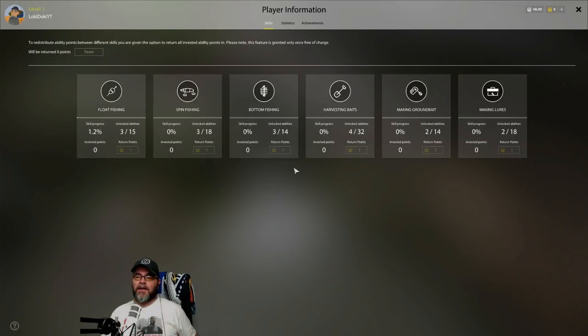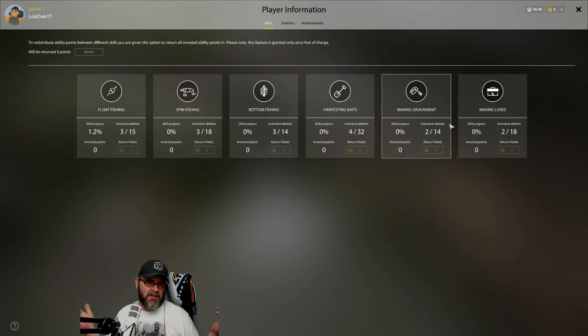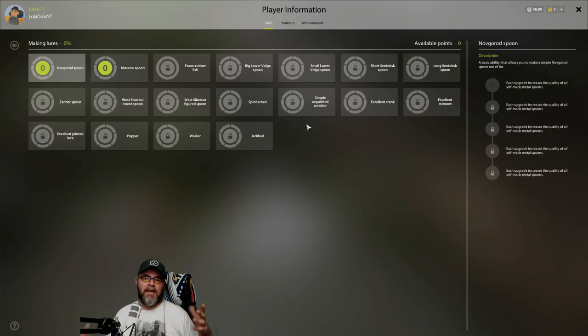So these are the main types of fishing in the game. There are six main areas - three are fishing and three are the other stuff. I'll show you the other stuff first. The first thing is Make - you get one skill point every time you level up, so you can use it wherever you want.